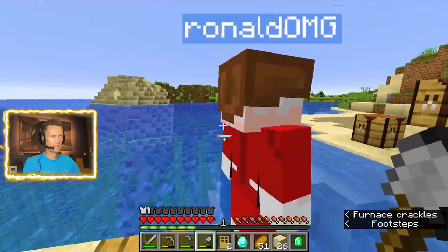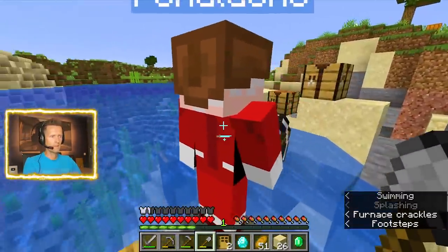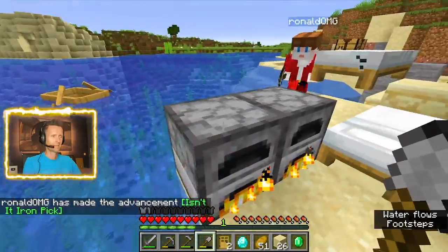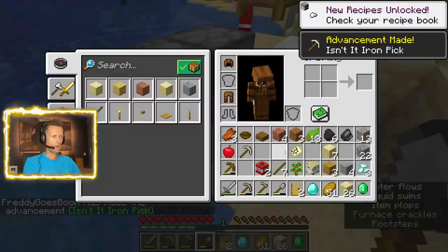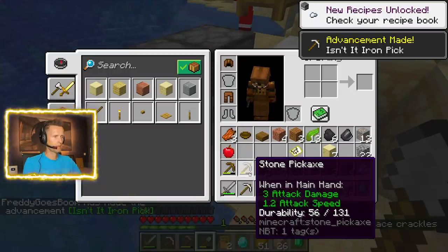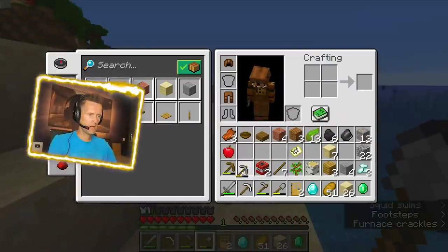I like your Santa skin. If you wear that armor, I'm not going to see the Santa Claus skin. Yeah, but the issue is I'm going to die. Okay, here you go. That's your iron pickaxe for when we go mining. Should I trash my stone pickaxe? Pretty much. I still have my wooden pickaxe. I'm throwing it out — you don't need that.